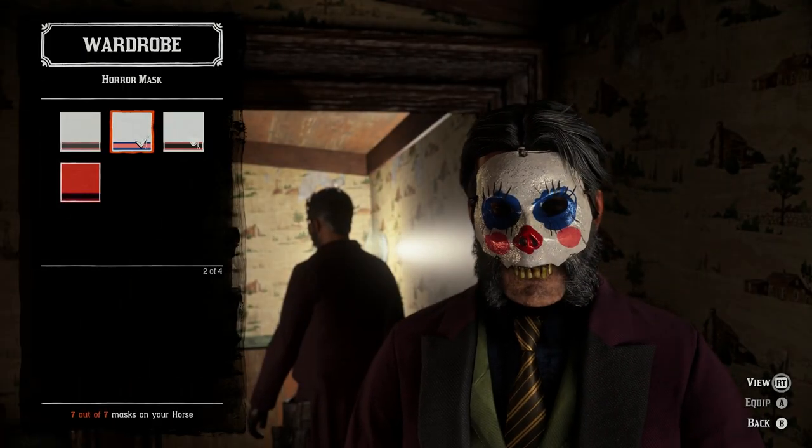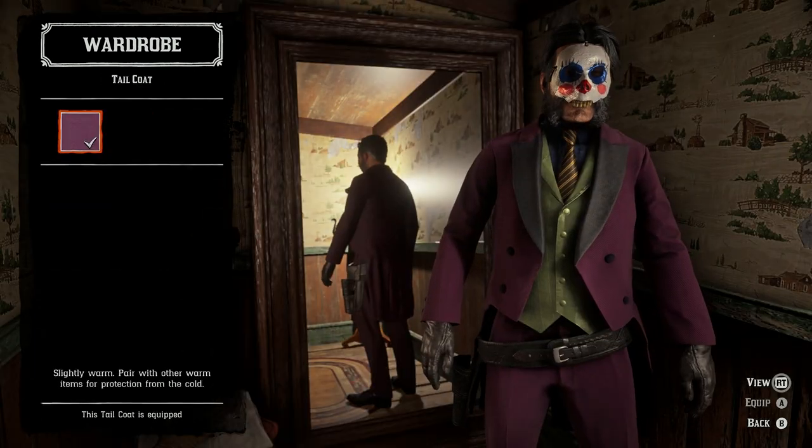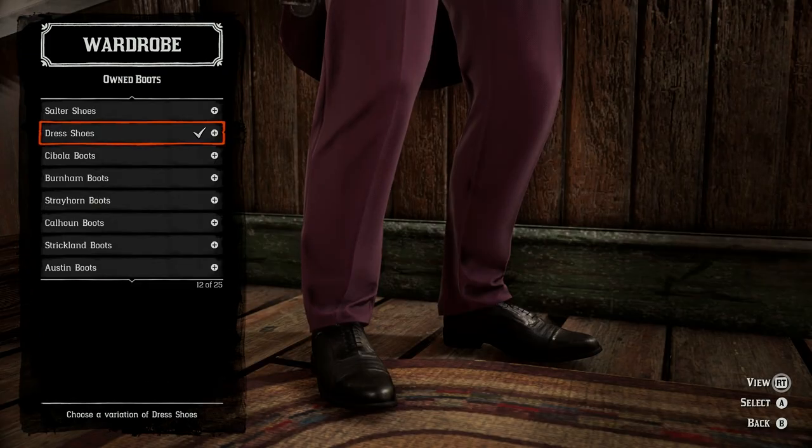Next up at number four we've got the Joker. You'll need the horror mask with a dress tie, a tail coat with an opulent vest and an everyday shirt. We'll be wearing the leather gloves with tuxedo pants and dress shoes.